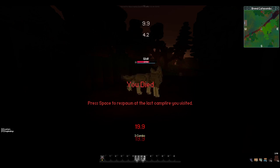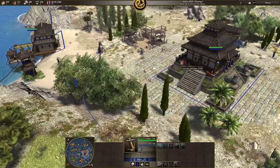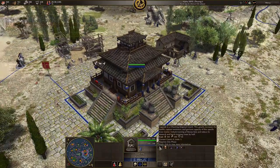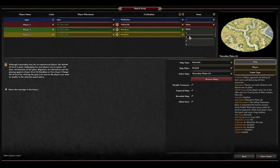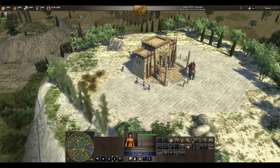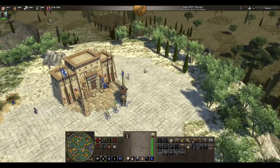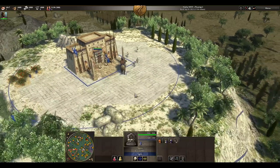Number three is 0 A.D. — an open source historical real-time strategy game developed by a company called Wildfire Games. As the leader of an ancient civilization, you must gather resources to raise a military force and dominate your enemies. 0 A.D. started out as a total conversion mod for Age of Empires 2 back in 2001. In 2003 they decided to spin it off into its own game, and in 2009 it was released fully open source under the GPL as 0 A.D.